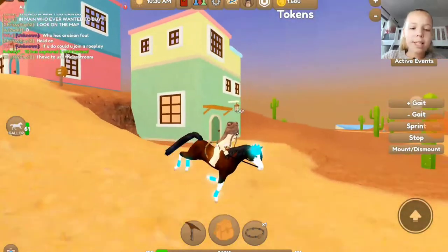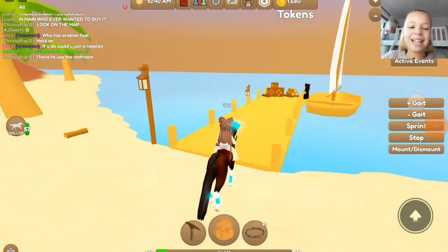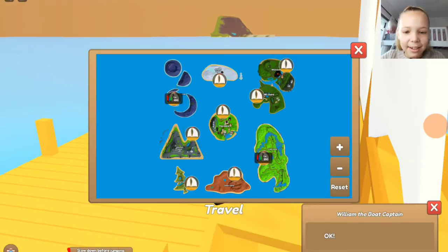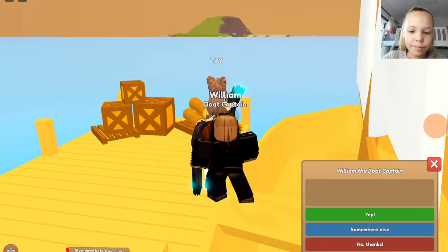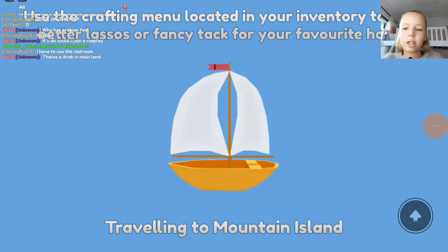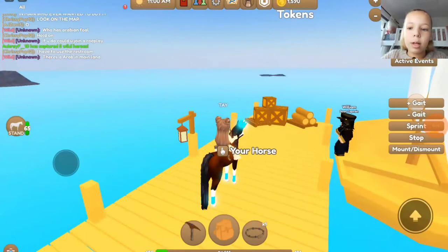Sprint's home — come on, horse! Actually, I'm just gonna leave the name here. Mountain Island, let's go! There's an Arabian mainland — wait, there is! There's a baby Arabian.